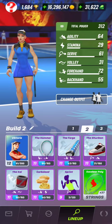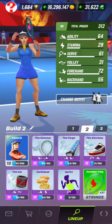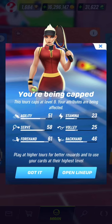And the same applies for tour 4. Instead of going there with my current build shown on the screen right now, I will be capped with the following attributes for tour 4. You can make the observation by yourself.